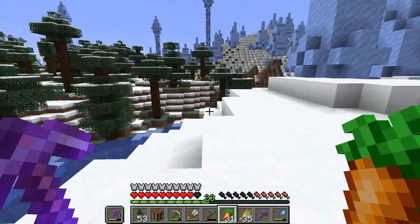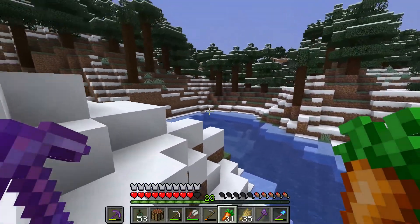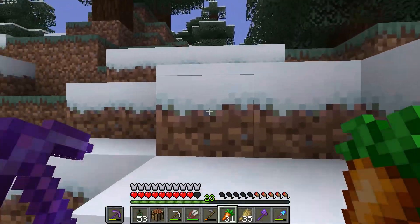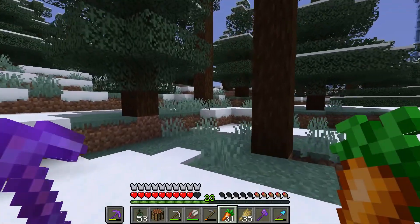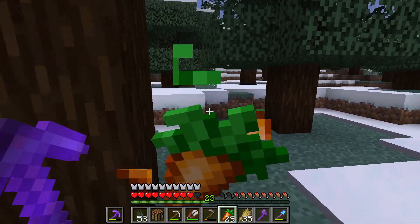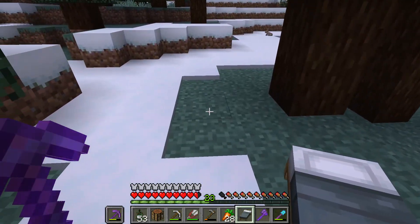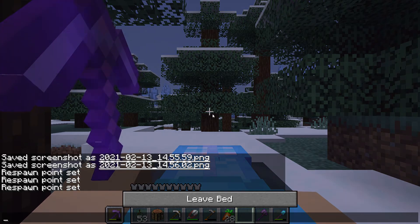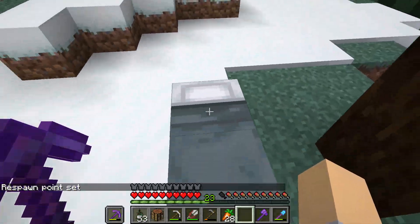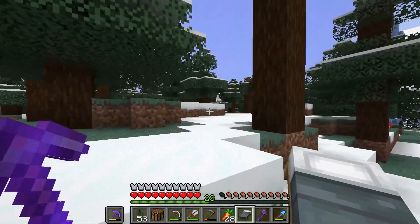Nothing. Alright, so there is no cabin out here yet. I'm going to have to drop a bed here because I don't see anything that's reassuring. Alright, rise and shine — this is the fourth game day — and I haven't found anything yet. No cabin.